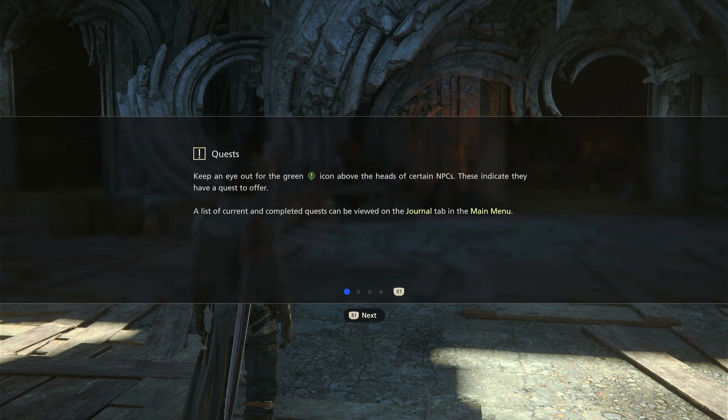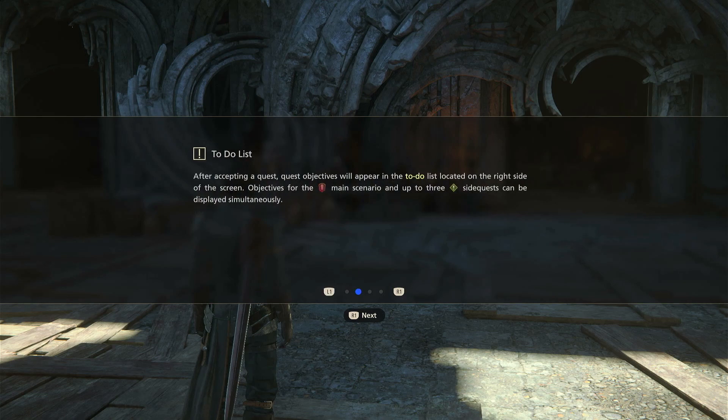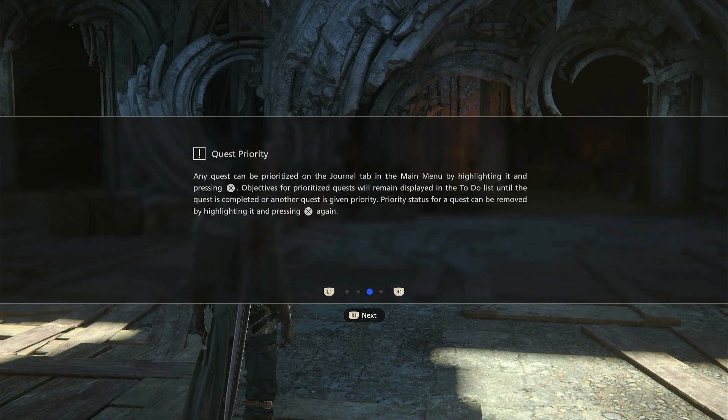A list of current and completed quests can be viewed in the journal tab in the main menu. After accepting a quest, quest objectives will appear in the to-do list on the right side of the screen — objectives for the main scenario and up to three side quests. Any quest can be prioritized in the journal tab by highlighting it and pressing X.